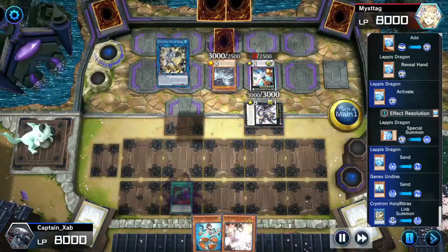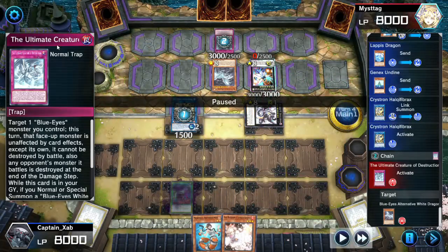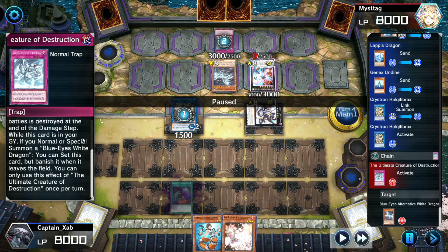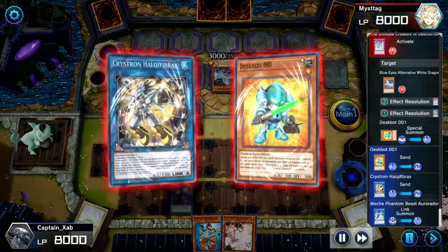Hulk of Fibrax fetches Death Spot out of the deck. Opponent activates Ultimate Creature, which protects their Blue-Eyes monster from card effects and prevents it from being destroyed. It also says any opponent's monster in battle is destroyed at end of damage step, and if he normal or special summons a Blue-Eyes while this is in the graveyard he can set it back. But none of that matters right now — we'll happily ignore that Blue-Eyes White Dragon for one turn.